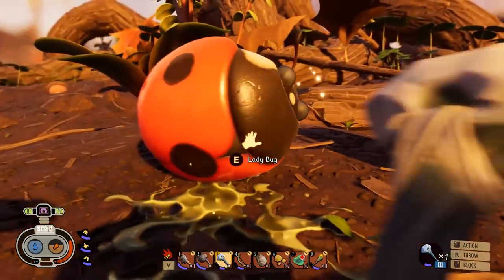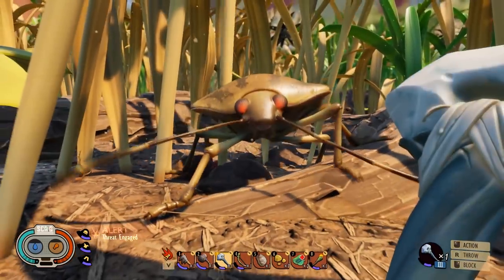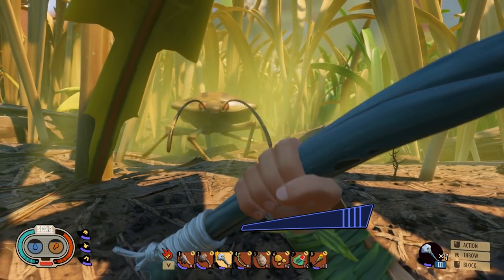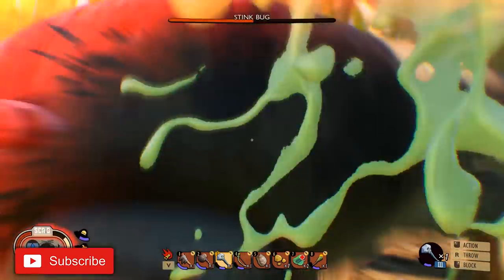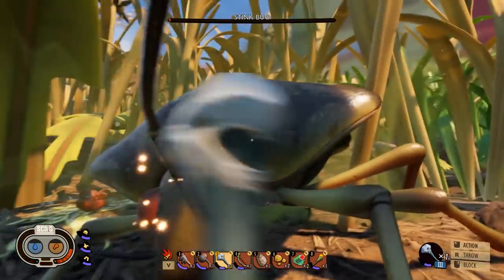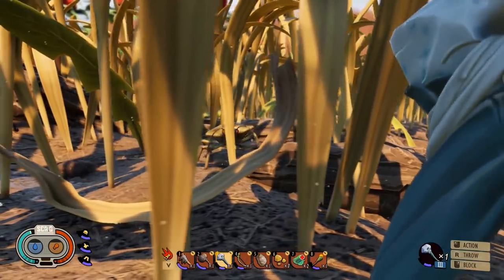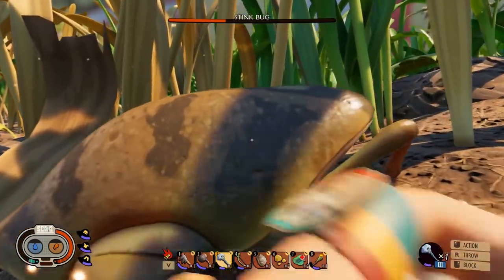Next we move on to stink bugs. Their attacks are fairly weak — the only thing you've got to look out for is the poison gas. The gas will constantly do damage as long as you stay in it, so move away from it and the bug will follow you. You've avoided the main danger, so now just keep whacking your stink bug. Note that the stink bug sticks its tail up for a few seconds as it gets ready to release gas, so if you can get in quickly and attack it, you'll stun it before it releases. Then just finish it off.